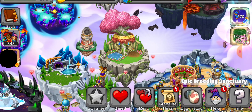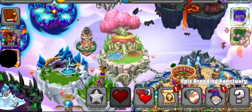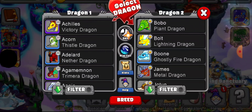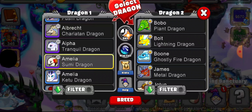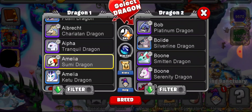Hey gamers! Today I'm going to show you how to breed the Daylily Dragon. The Daylily Dragon is an air, fire, and plant element, so you have to have that combination. I'm going to use my level 20 Sumi Dragon and my level 20 Smitten Dragon to try and breed the Daylily Dragon.